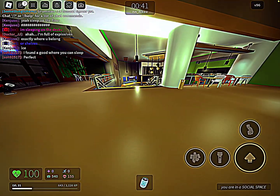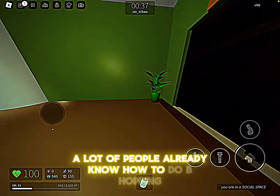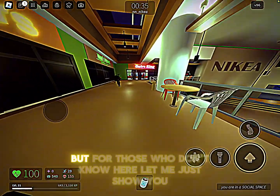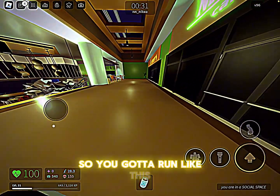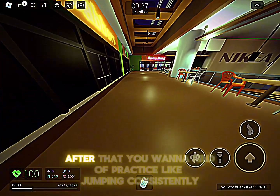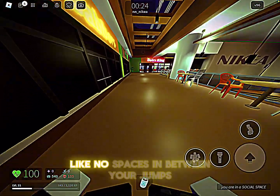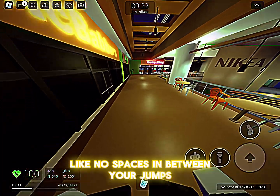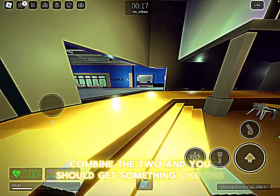B-hopping — a lot of people already know how to do it, but for those who don't, here's how: you gotta run forward, then practice jumping consistently with no spaces in between your jumps. Once you have that down, combine the two.